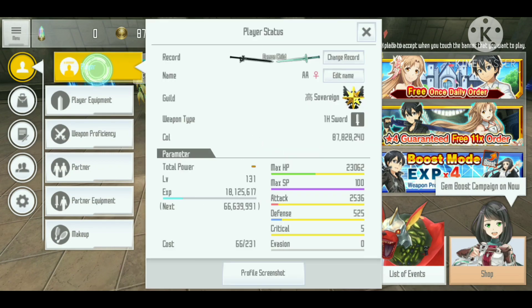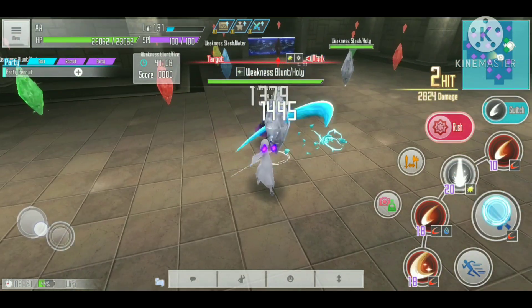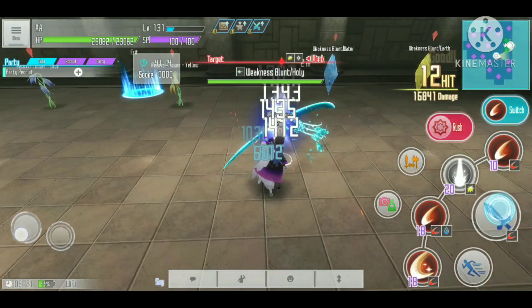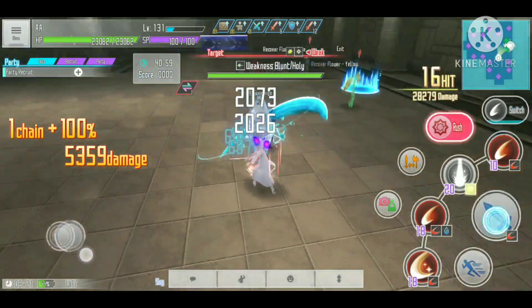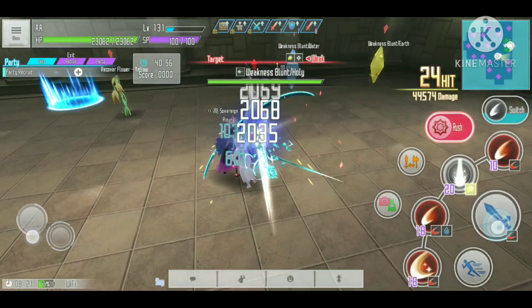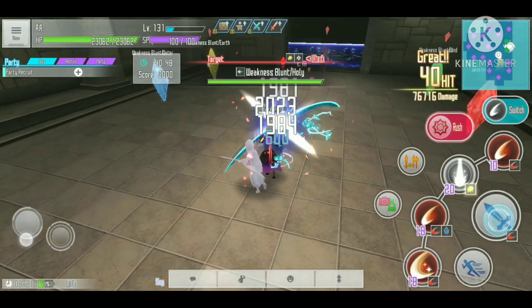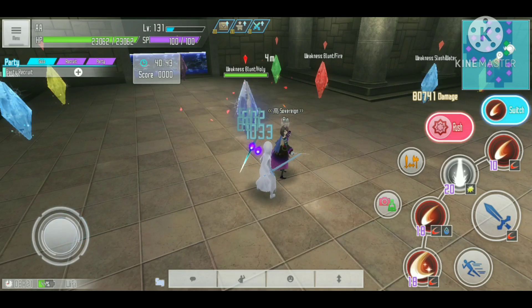One last test — this time with a lower defense stat of only 525. Normal damage is doing around 1400, and when we use the switch the damage is doing 2000. So we got around 600 damage increase. It looks like it's almost one point of defense per one additional damage that we get from this buff.